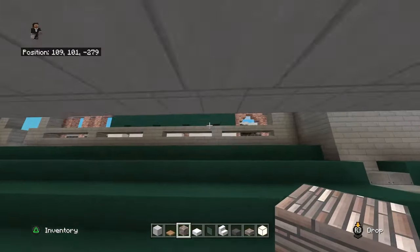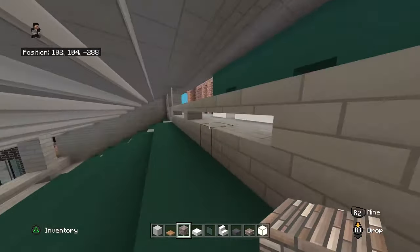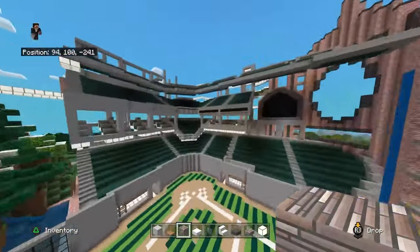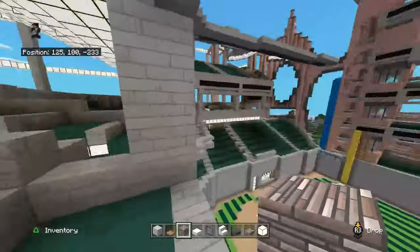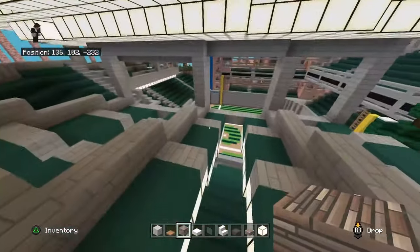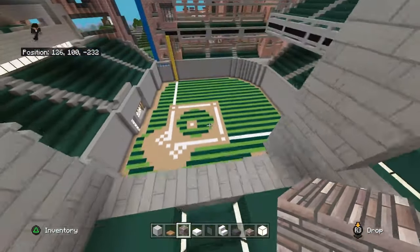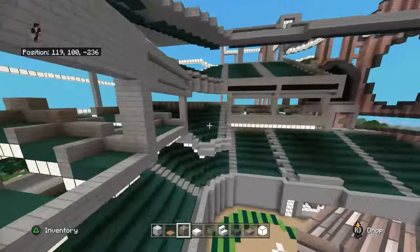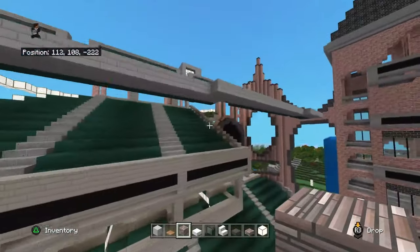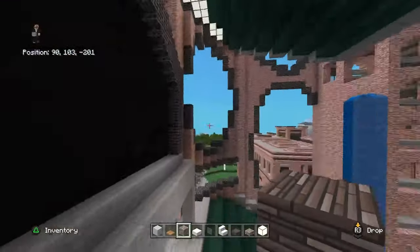Even if you're way up here you can still see the field, but that's not the case for the entire stadium. There are a few spots where you can't see it - right here you've got club seating, and even then you can't see the field the entire way. That's kind of true with club seats: when you're inside them you don't really see the field unless you're way up. Then you've got a few little risers in between that kind of split the other ones.